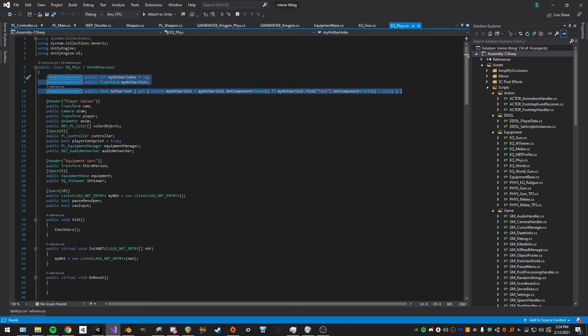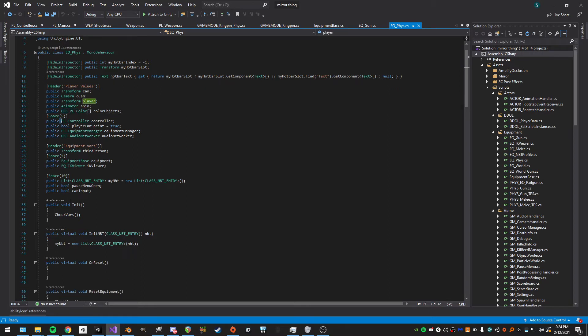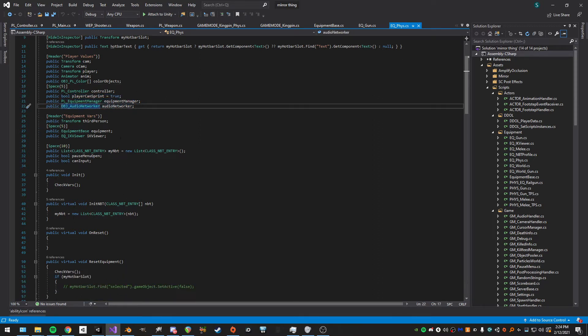This is basically the glue of the equipment system — everything relies on it. It has basic player values, references, the object color for setting arm colors to player color, the player controller, and a variable for whether we can sprint. Also: equipment manager, audio networker, the third-person reference, and the equipment base reference.